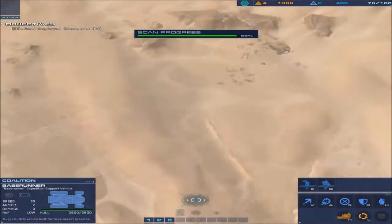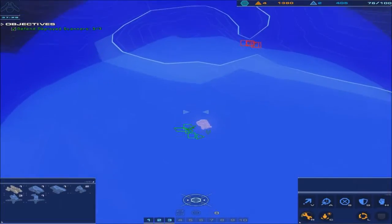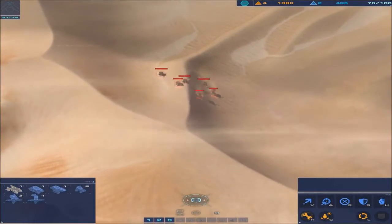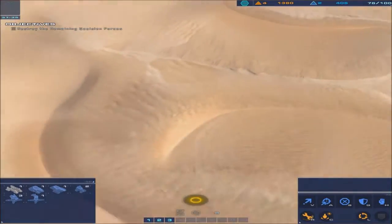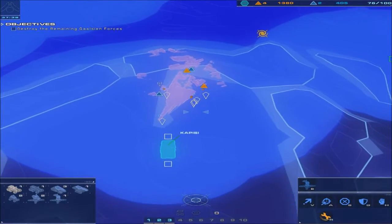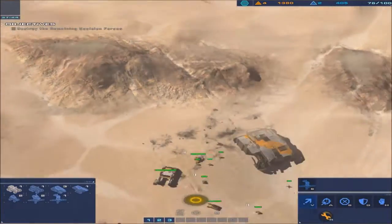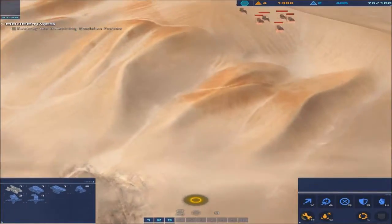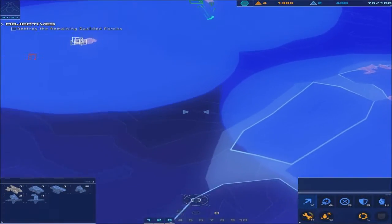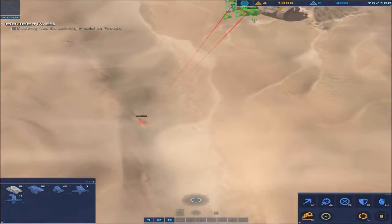I don't have anything to repair in that area. This is where it glitched out last time - the objective was to destroy the remaining Galician forces. What they actually do is I think they have to take a point, so I think we're gonna head back. Yeah, they all head for the objective point.